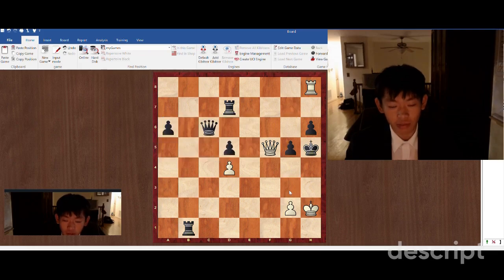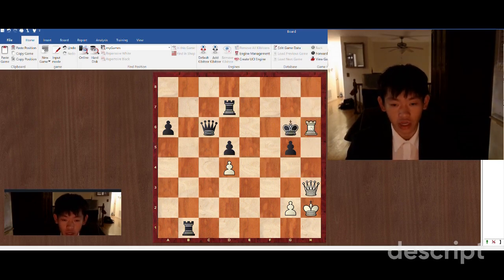So black is going to have to block with g5. We're going to maneuver our queen to h3, delivering check. The king has to go to g6. And then we finally capture on h6 with our rook, skewering the queen, and basically ending the game.